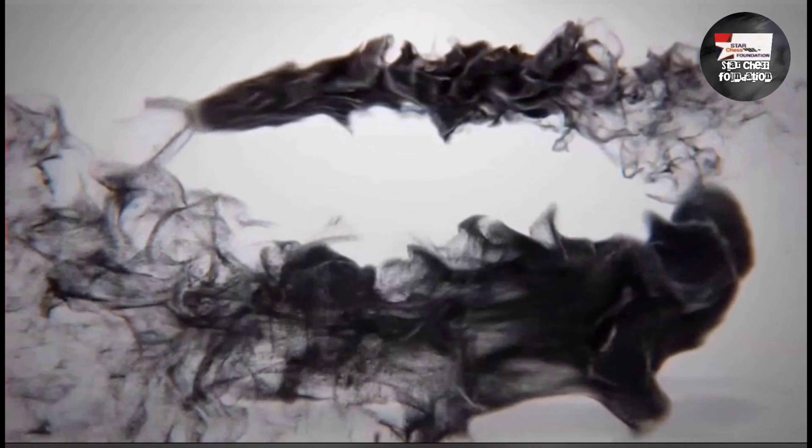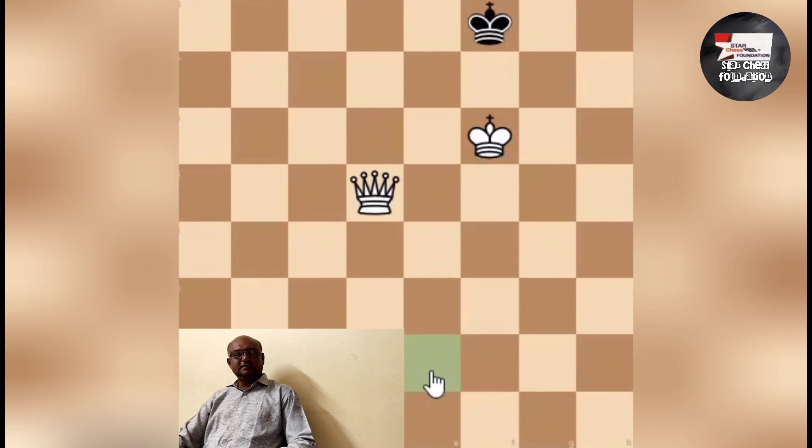Now let's check the checkmate. Let's explain how to checkmate. Checkmate is when the enemy king is in danger. Check is a warning symbol — it means danger has come for the king.